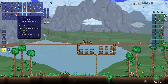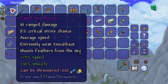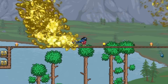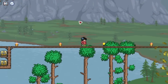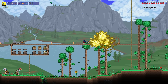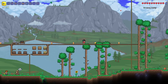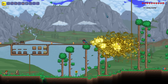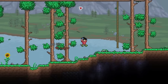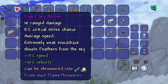The Skyburner rolled a much better modifier — plus 13% speed and 10% velocity. Let's see what it looks like. It has a much wider range of attack compared to the Platinum Fury, and it rains Feathers down too. Testing it on a blue slime: it has 10 range damage, 8% critical strike chance, and shoots Feathers from the sky.